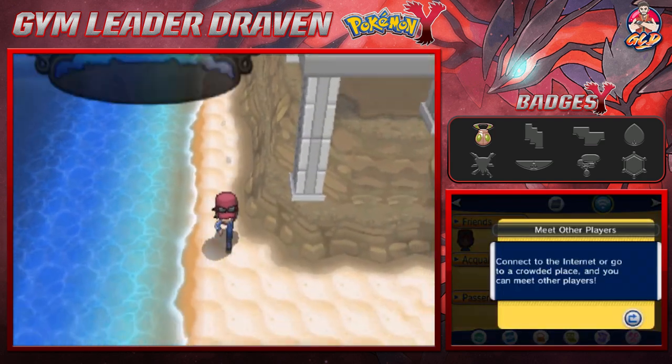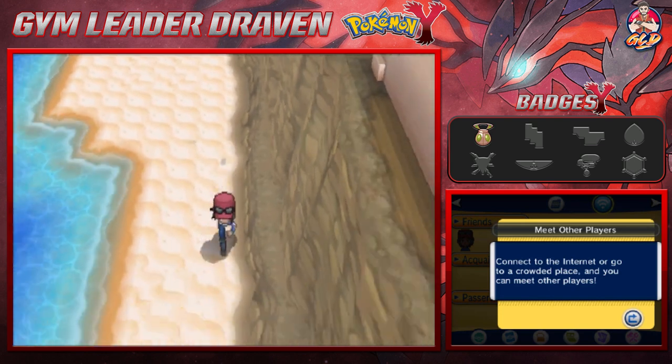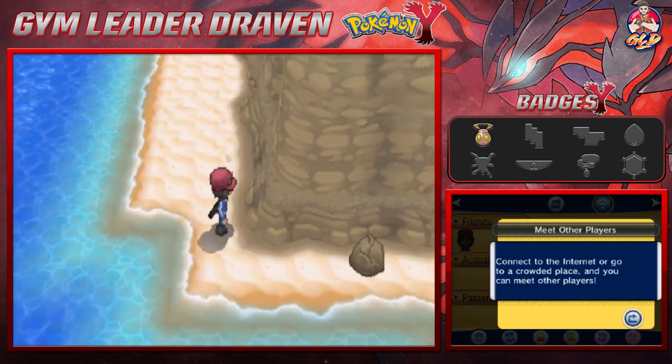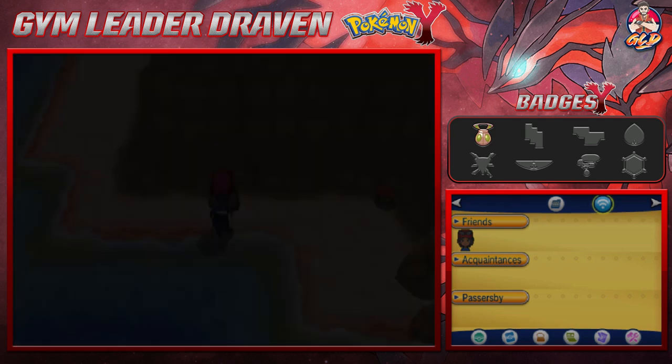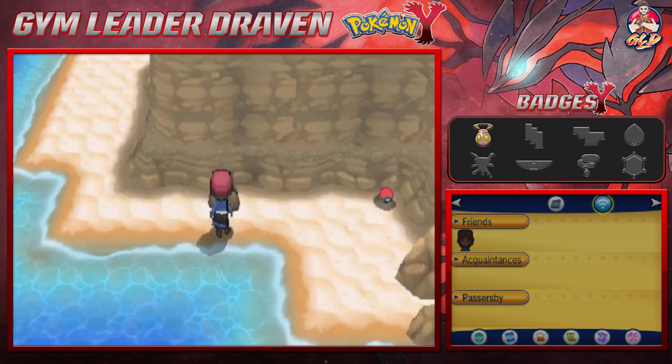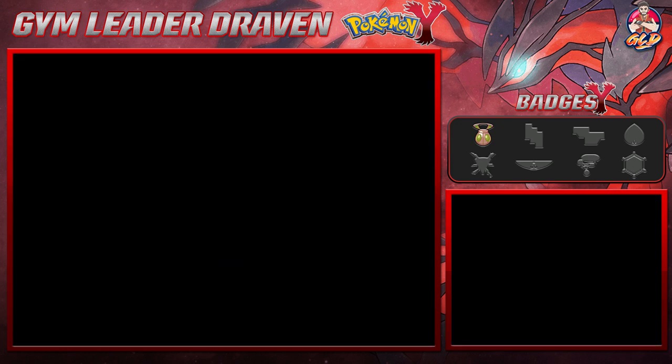It is time for us to move on into the next portion of our adventure — Route 8. We're technically still in Ambrette Town, and there are some items you can grab. You can crack these rocks and get yourself some rare items or a wild Pokémon, just like this.